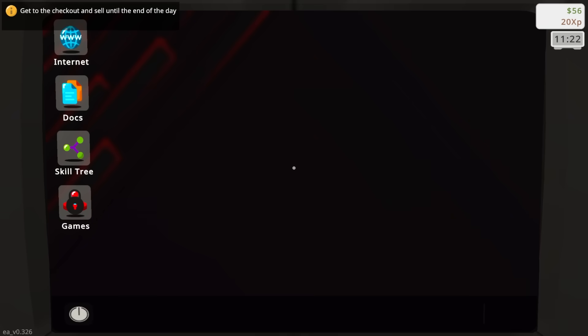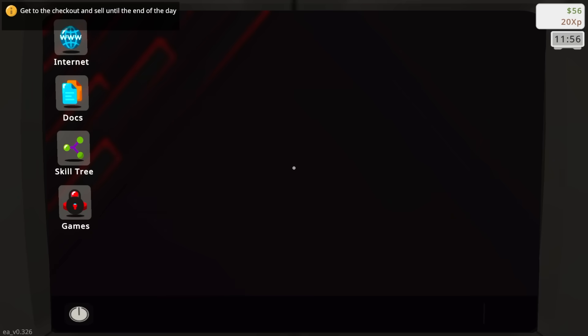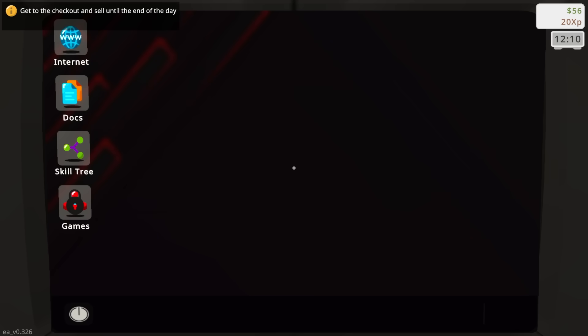I think the game wants me to end the day — and here we go, we got like a Windows 98 computer, nice. Real estate — I can upgrade to bigger stores, that's actually kind of cool. We can hire workers eventually, so I need a skill tree for that. We have online sales and here's our skill tree. This is a little bit deeper than I thought it was initially. And then we have income reports here, nice.